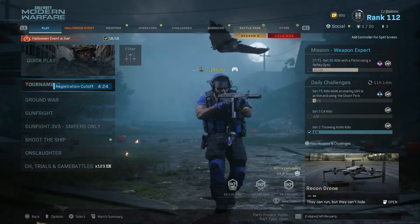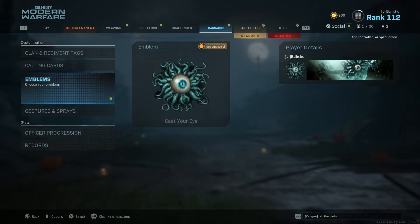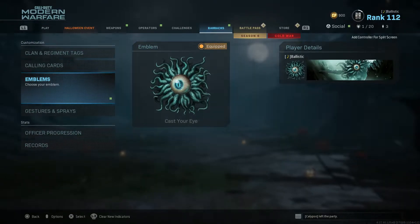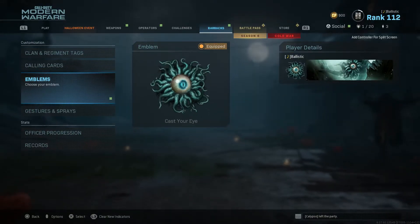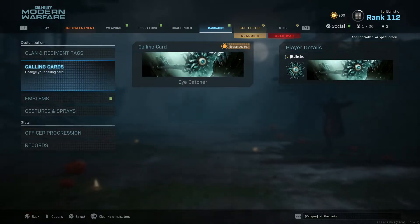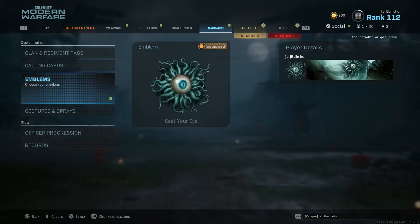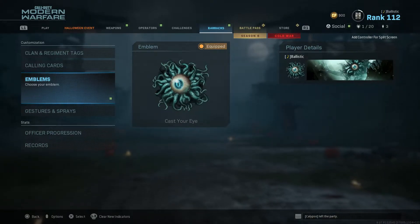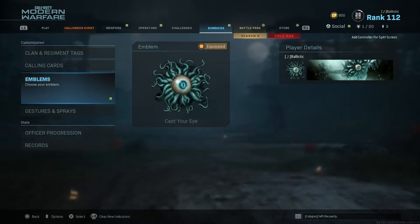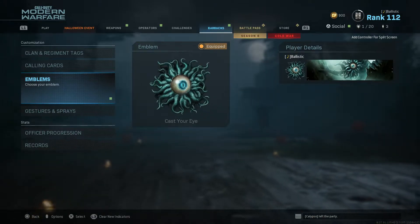Here's the emblem — pretty cool emblem. The emblem and calling card match each other. It's called 'Cast Your Eye' and then the calling card is called 'Eye Catcher,' so it's like a cyclops kraken-looking thing underwater. They're both animated, so yeah, that's what you get for the lower tournament placements.